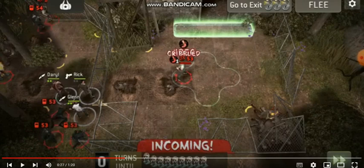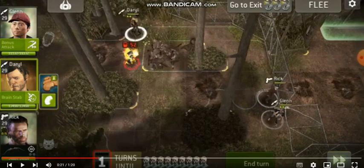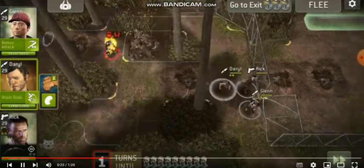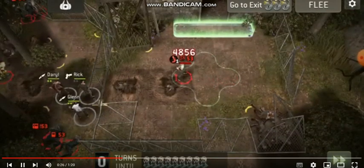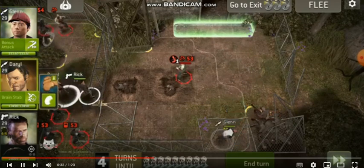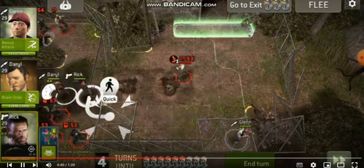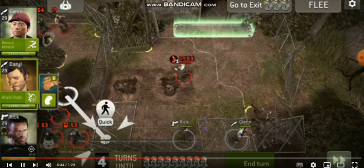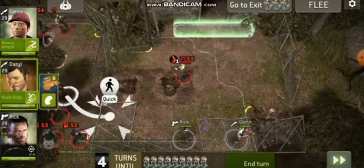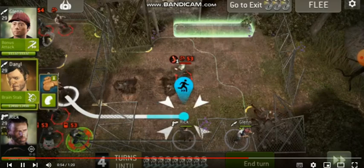We got out of spawn and into the middle of the map. A walker comes out, and after the second turn this tanky area appears. We also have a target area and a pill spawn at this right pool here. We should know we also have to be careful here, and the dog is needed to move fast.